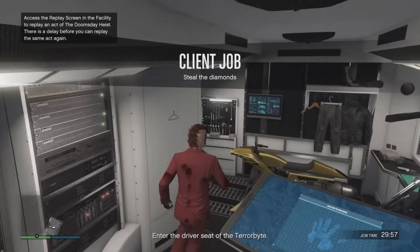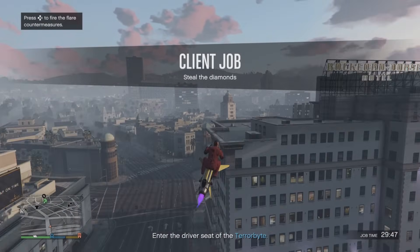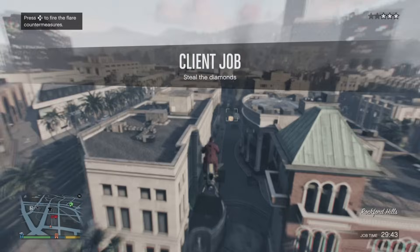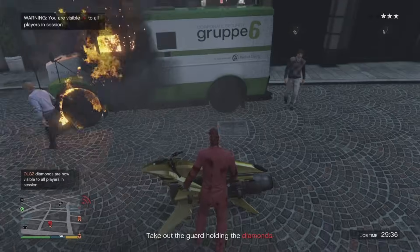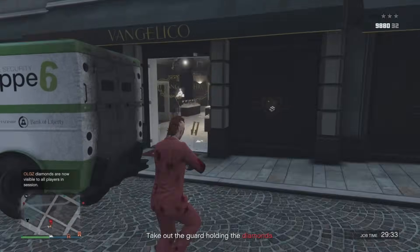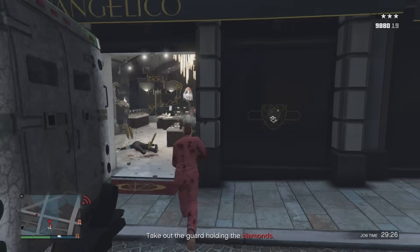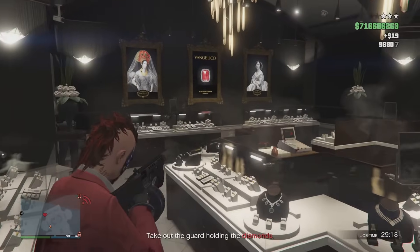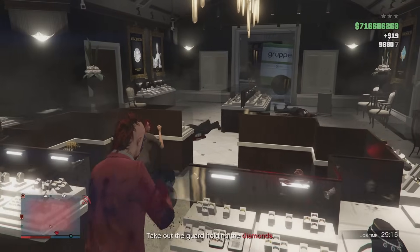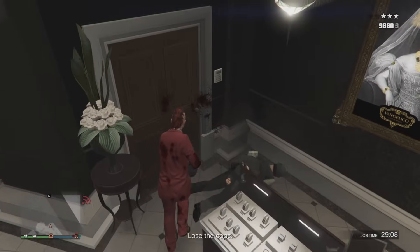The reason we have the Terrorbyte parked here is because this is the closest you can get to the job spawn location before it says you're too close to launch the mission. Pull up, mark out the bank van, and proceed to dispatch the Evangelico security as you see fit. Be careful — these guys pack a punch. You'll have a couple of guards and bank security who can take you out, so pay attention to your health and armor.